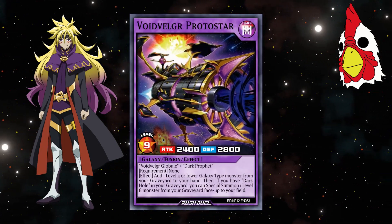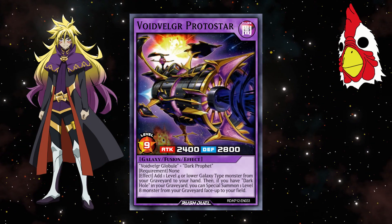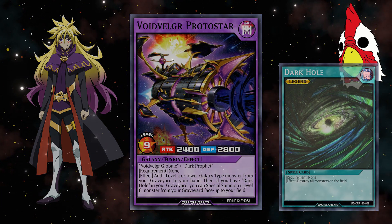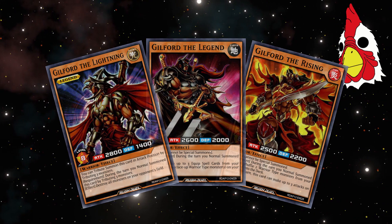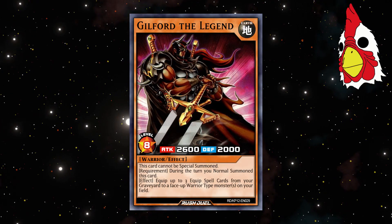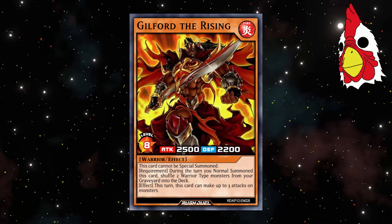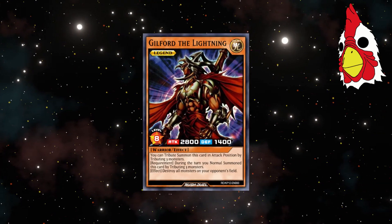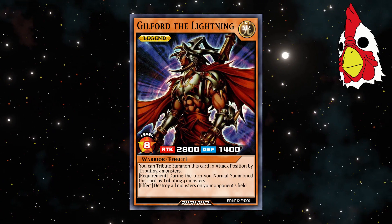Since Alex has Weejo, he gets Voidvelger Protostar, a 2400 attack dark galaxy monster that can add a level 4 or lower galaxy monster from grave to hand, and if you have dark hole in your graveyard, special summon a level 8 monster from the graveyard. Alex will also be taking the unaffiliated Guilford package from this set, none of which can be special summoned. Guilford the Legend is a 2600 attack warrior that can equip up to 3 equip spells from grave to warriors you control. Guilford Rising is a 2500 attack warrior that can shuffle 2 warriors from grave to deck and make up to 3 attacks on monsters. Finally, Guilford the Lightning is a new 2800 attack legend monster that can be tribute summoned using 3 monsters to destroy all monsters your opponent controls.